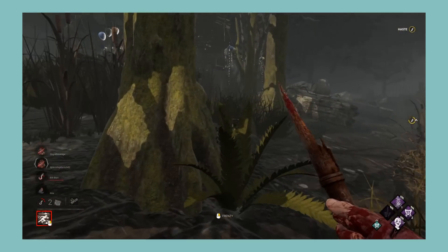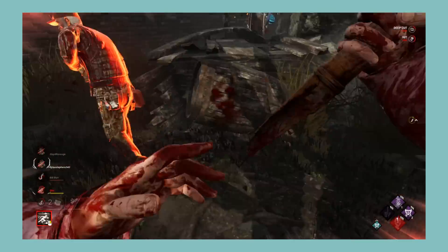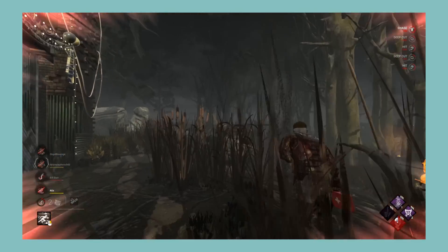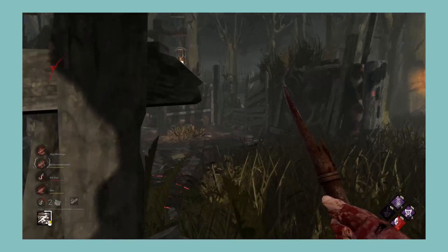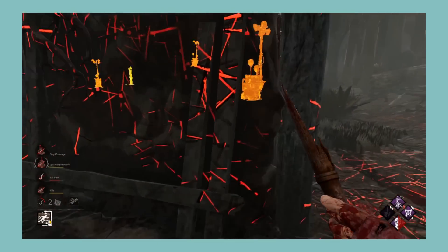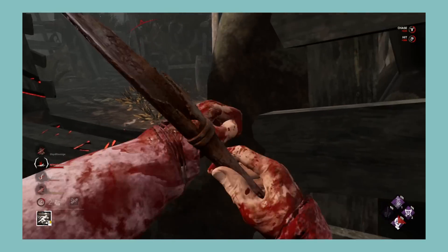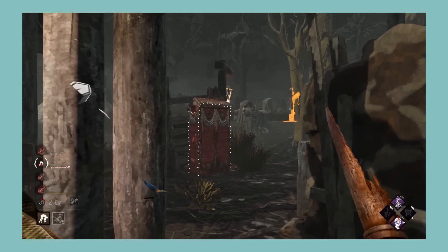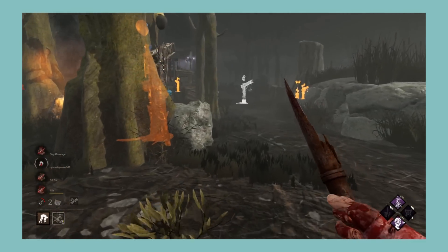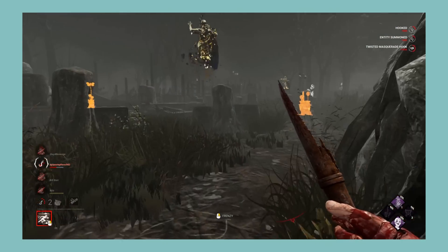Next let's look at the Darkness Among Us chapter, which comes with The Legion and Jeff Johansson. The Legion is a fun killer to play — running around fast and constantly hitting survivors is satisfying, and it's nice when you manage to hit four survivors for the down. But he can be a bit tedious to go against, as constantly having to mend isn't the most riveting gameplay. For killer perks, Mad Grit is funny, Iron Maiden has its place with Huntress and Trickster, and Discordance is a good info perk. For survivor perks, Distortion is arguably even too strong, Aftercare is overshadowed by Bond, and Breakdown is kinda just there. Overall, a fairly fun killer with some fun perks, but slightly lacking survivor perks and a survivor experience that isn't the most thrilling. I'm giving Darkness Among Us a C.